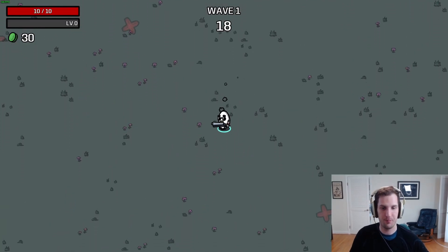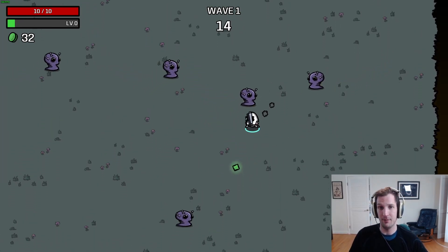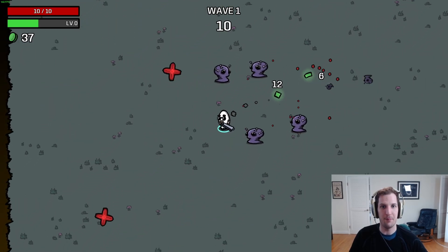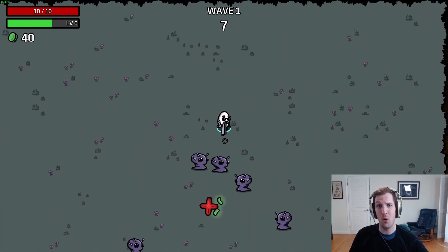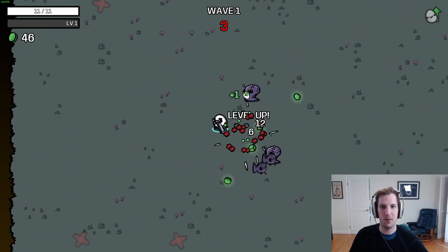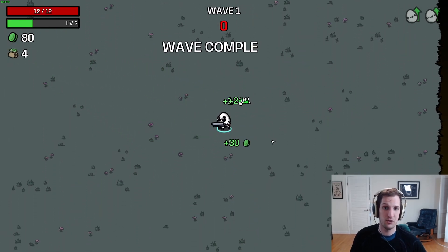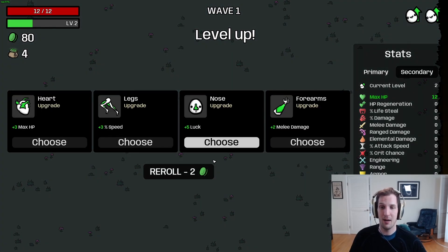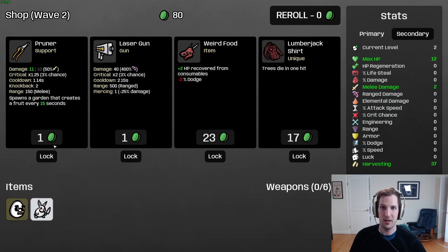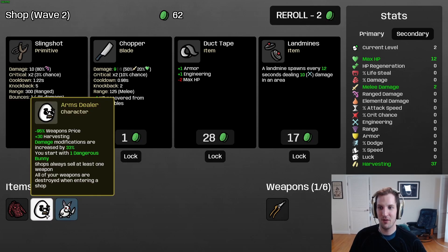If you're watching this, you likely understand this is a difficult character - not one of the easier ones. I'd rank this as one of the harder characters in the game. The Arms Dealer's signature mechanic is you lose all your weapons at the end of every single wave, so you have to purchase weapons and figure out what you're doing on the fly. You start with an impressive 30 harvesting, get a free roll at every shop, and a 33% increase to your damage modifications.